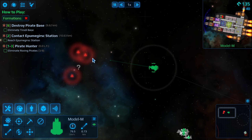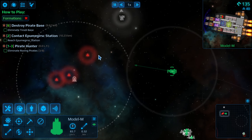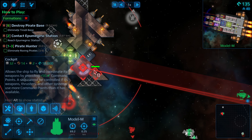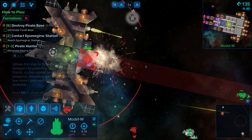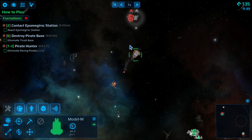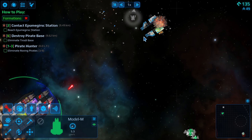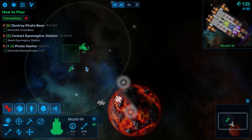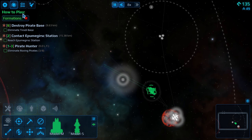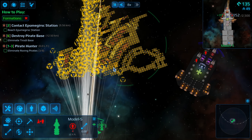I took our Model M to a nearby question mark to see what valuables we could find and sell. Turns out it was a spaceship graveyard, which is a very lucky find, but we have to deal with hostiles in order to dig in and see what we can recover. After combat with three pirates back to back, I navigated back to the space station so I could bring our first ship along - it is much more spacious than our current craft and we will be able to recover much more space junk by doing so.